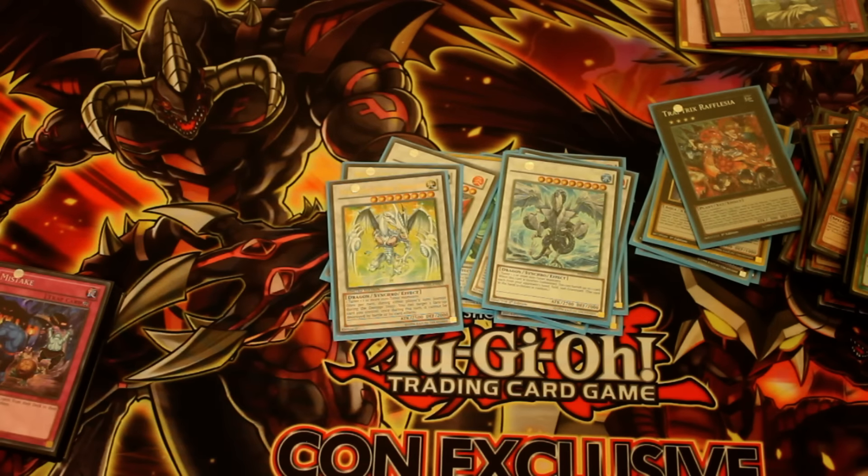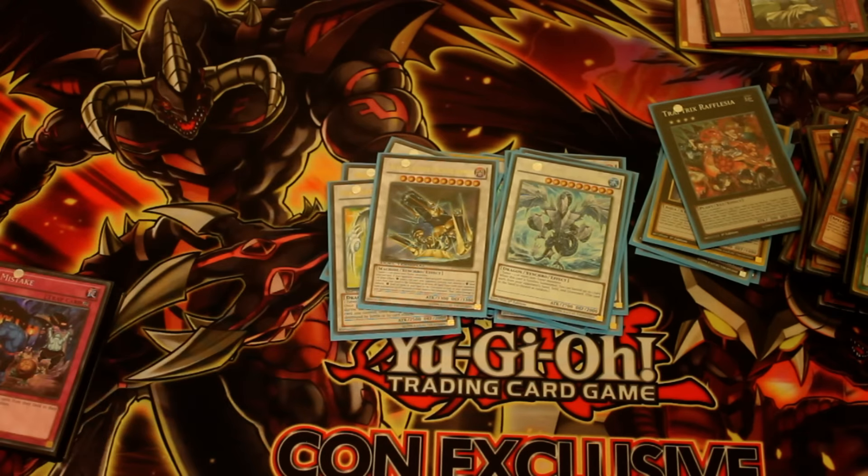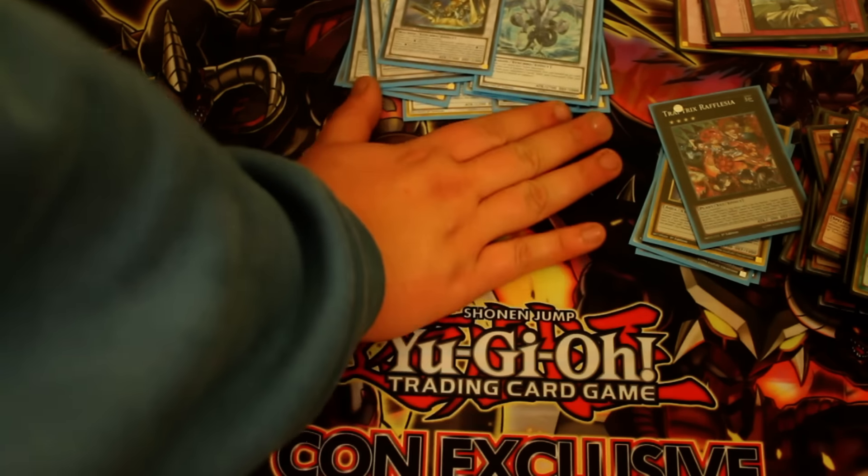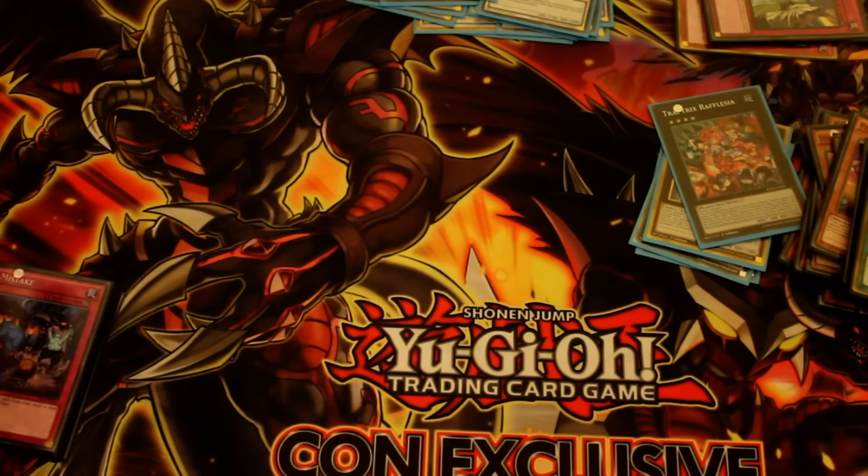One Trishula. And finally, I played one Ally of Justice Decisive Armor. That one you use against any light-based deck. There were a few Tellarknight players and a few Lightsworn decks there as well, though I never went up against them. That card is absolutely OP against any light-based deck — you can either empty their hand or Harpy's Feather Duster them. I think it also banishes a set card. 3300 attack as a beat stick is pretty good stats.